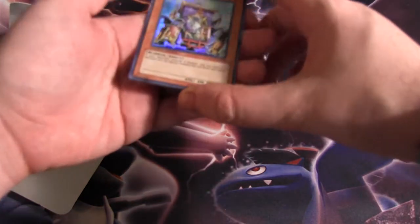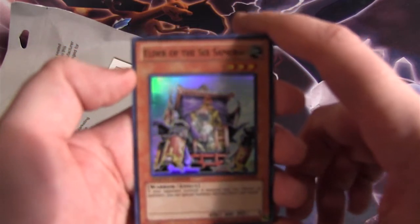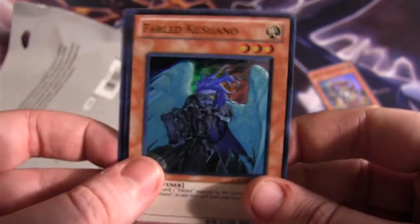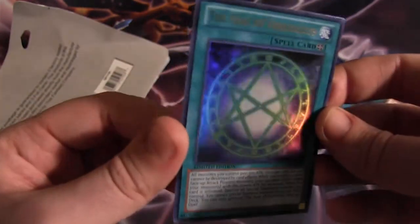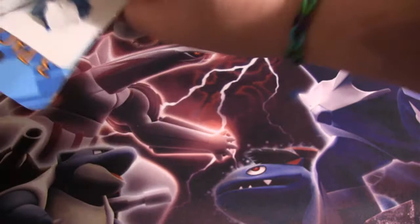We have Elder of the Six — that's pretty cool, now you can see it. Sorry about the autofocus. Elder of the Six, holo, that's pretty cool. Fabled Kashano, interesting. And the Seal of Aura Kalkos — that's pretty cool. Some decent holos this time, definitely better than the last time.